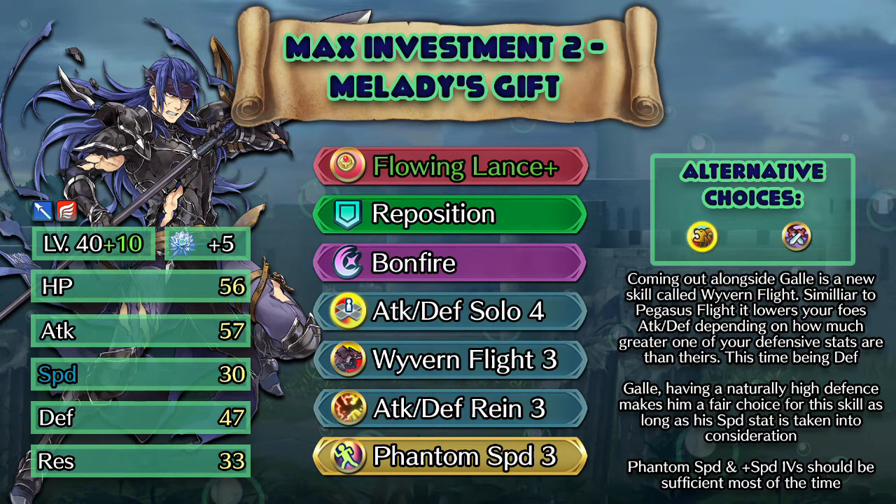Ghoul being as slow as he is can struggle to get Wyvern Flight to proc, but the 11 speed leeway is quite a lot, and with a little speed investment we can make it trigger most of the time. With plus speed IVs, this takes Ghoul up to 30 speed at maximum investment, meaning it will trigger Wyvern Flight on anyone with 40 visible speed or less. We can cheat an extra 10 speed on top of that by using Phantom Speed as our Sacred Seal. Whenever a skill is directly comparing speed stats, Phantom Speed treats the holder's speed as 10 higher than it actually is. This gives Ghoul an effective 40 speed for the Wyvern Flight calculation, meaning it will now trigger on foes with 50 visible speed or less, which is pretty unlikely to surpass outside of more extreme circumstances. We can also inherit Attack and Defense Solo from Melody — it doesn't help the Wyvern Flight calculation at all, but it plays to this Ghoul's game plan and makes him very difficult to 1v1 for melee physical threats. He also has good synergy with the Flowing Lance, since that also requires Ghoul to be standing solo.